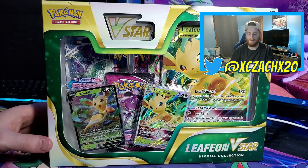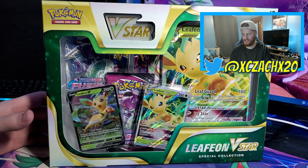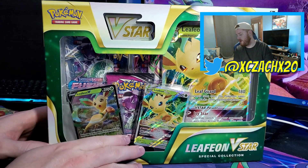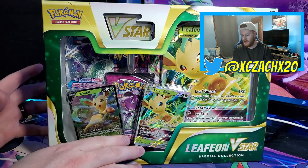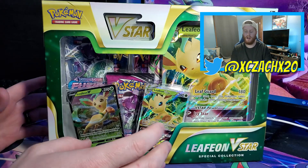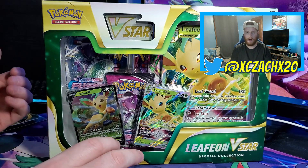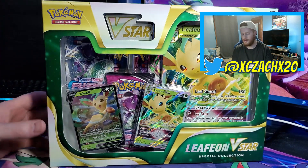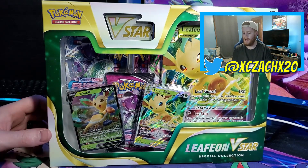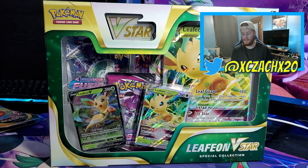What's going on everyone, this is Zach here with another TCG unboxing. I said I didn't pick up the Vaporeon premium collection, but did you think we were done with evolutions? Today we have our Leafeon V-Star Special Collection. V-Stars technically aren't out yet, so this is one of the first you can get. I had an option of both and let my friend pick — she went with Leafeon over Glaceon. Let me know if she was right in the comments.